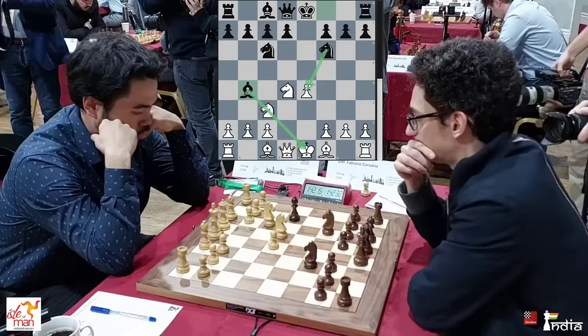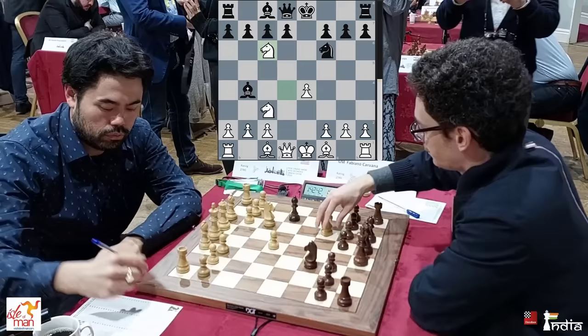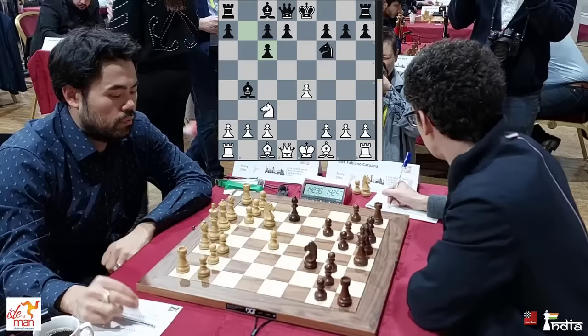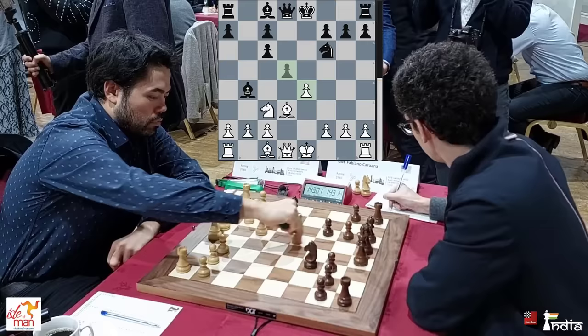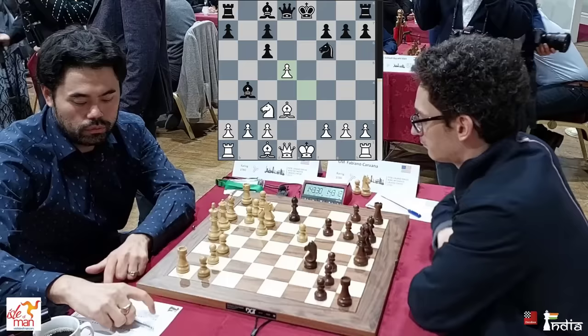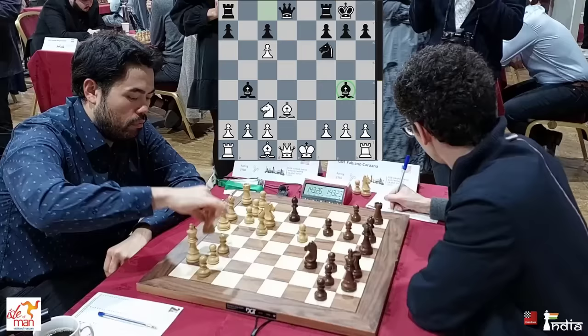Hikaru takes first on c6, and you take it back — bxc6. This has all been seen thousands of times. Bishop d3 defending the pawn on e4. Caruana plays his pawn in the center, d5, and Hikaru chops the pawn off. Caruana now castles — it's quite risky to take this pawn because there is this theory with Bishop g4, which is quite well known at the top level. That's the reason why Hikaru castles.